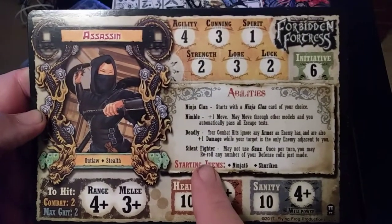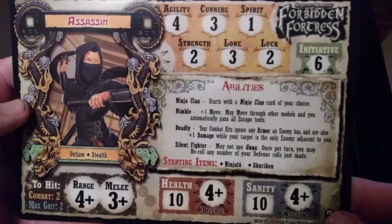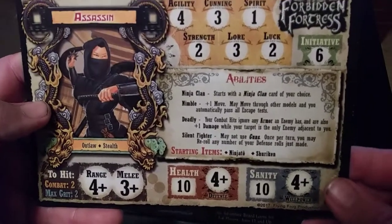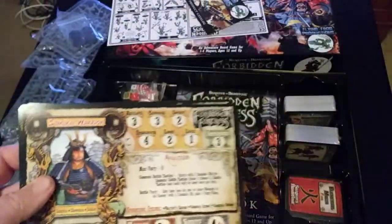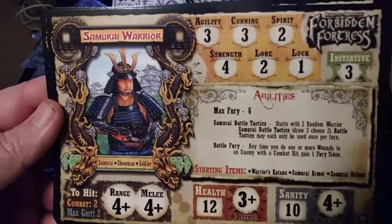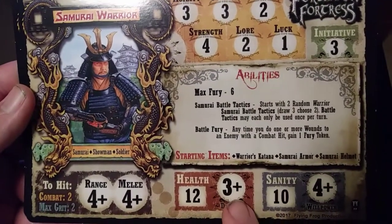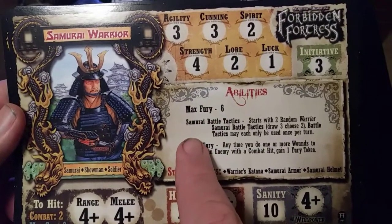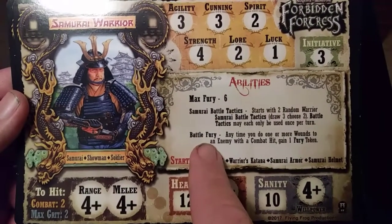Here are the different abilities: ninja class starts with a ninja clan card of your choice — I wonder if that's like starting with special abilities. You've got nimble, deadly, silent fighter — interesting abilities. Quick, got the best initiative. And here is the other version — same abilities, but if you want to play the male or female version of the character you can flip your card over. Here's the samurai warrior: he's got a little bit better health and reminds me of the sheriff almost, similar stats across the board. He's got max fury six, so he's going to use fury in this.